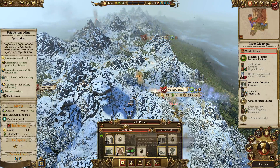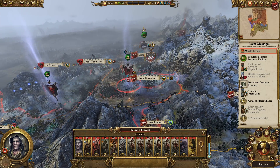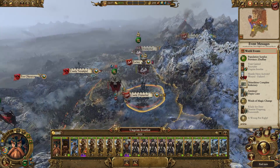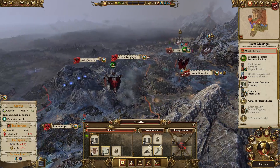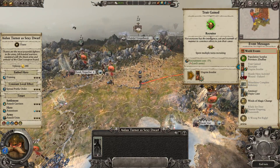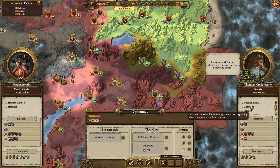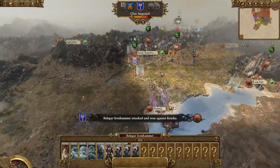You might go for Oak and Hammer as well. Basically I can't defend everything from Isabella. They might go for Oak and Hammer — that would be a pain. There's not much I can do about that. Border Princes are dead. Vlad, you want a military alliance? I'm going to say no, because I think it would actually make you weaker, and I would prefer you defending yourself.